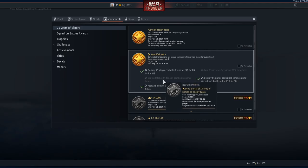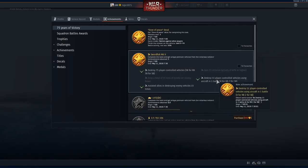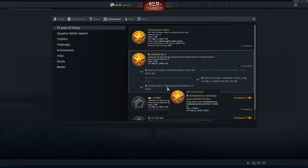15 tons of bombs — air vehicles rank 3 and higher — 11 kills in one game, 4 in realistic, 2 in sim, and get 15 assists. You get three of those, and you get this absolute gem of an airplane.